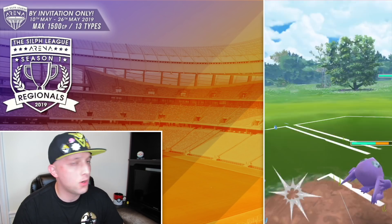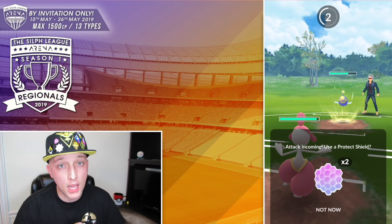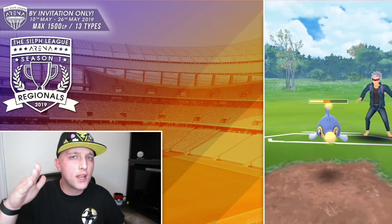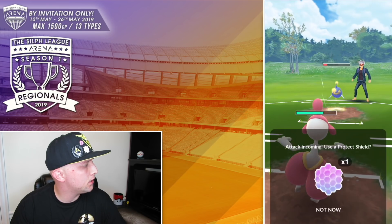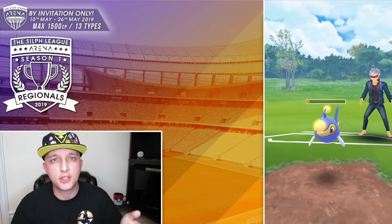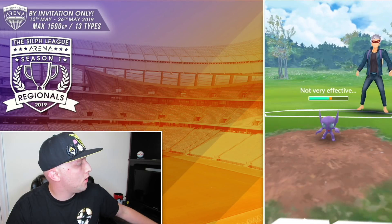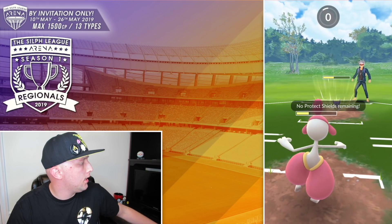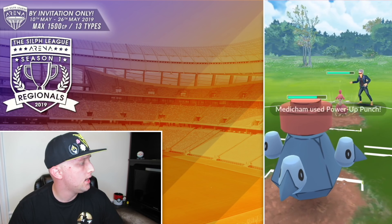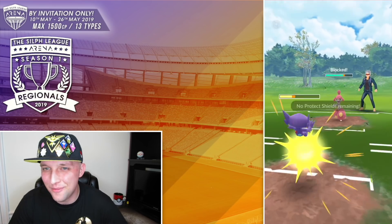We got him with the open — we have the Sableye open with the Medicham, that's what we were hoping for. We're not going to switch out right away. We're going to get off the foul play first against the Lantern to see if he blocks it or not. Then we're going to bring out our Medicham to put in the counters and Power Up Punches so we can get him stacked up and ready for whichever Pokemon is coming out next. I think that's a smart way to play Medicham against Lantern — swap into it rather than having to swap out of Medicham. I feel like swapping into rather than swapping out of is the smarter play. Now we're bringing out the Probopass — I'd rather do it this way because it's better to switch out of Probopass than to switch into Probopass.